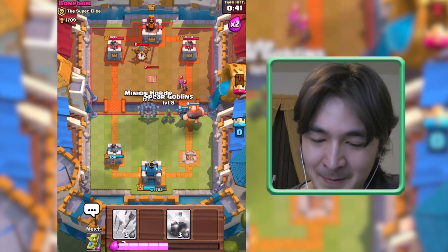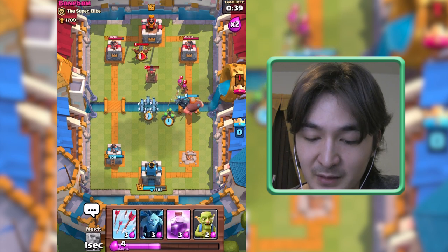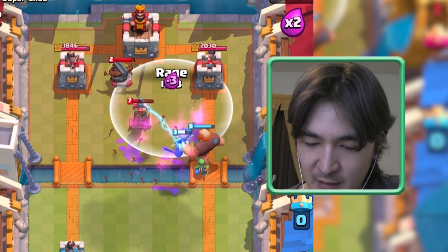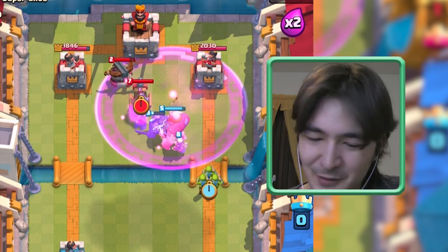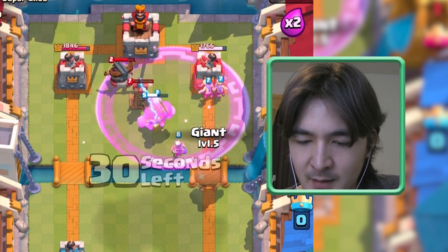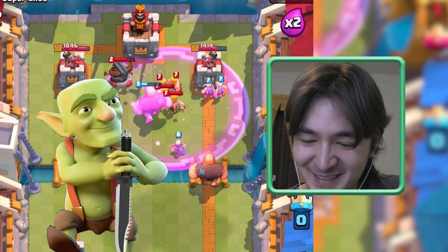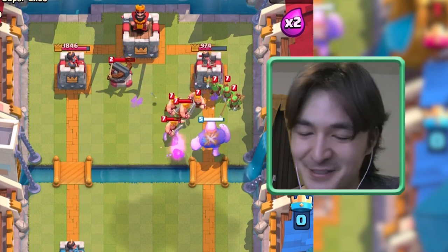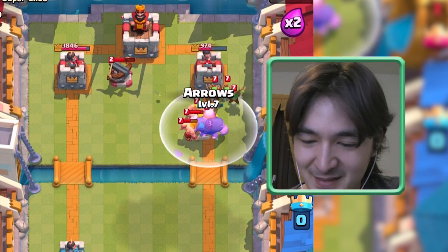Depending on what he decides to send to counter — he has an X-Bow! Let's rage this place up. I lost a lot of troops and buildings, this is bad for me. These Goblins do some damage — hit the tower, hit the tower! Got some damage done.